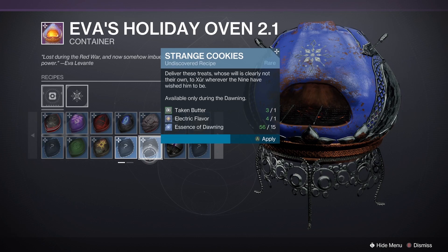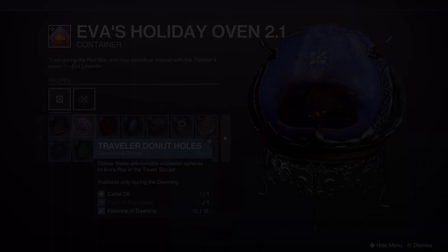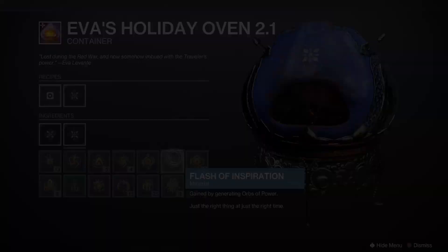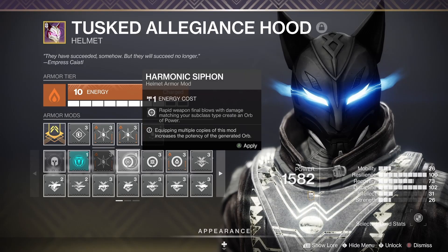There are 22 cookies in total and they can be baked using 1 uncommon ingredient, 1 rare ingredient, and 15 Essence of Dawning. If you're missing ingredients, you can hover over the one you need in the ingredient section of the holiday oven and it will tell you what you need to do to get that ingredient. For example, to make Traveler Doughnut Holes you would need Cabal Oil and Flash of Inspiration. Cabal Oil drops randomly from defeating Cabal, and Flash of Inspiration drops randomly by creating orbs of power. A quick tip: put on kinetic or harmonic siphon helmet mods to generate easy orbs of power on weapon kills.